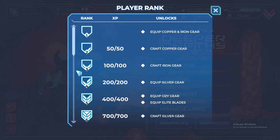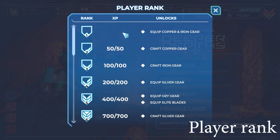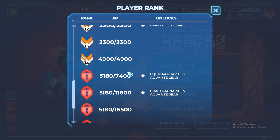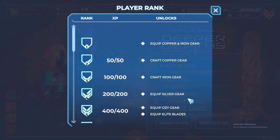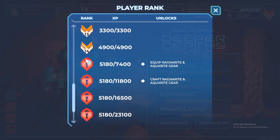We also have a new Player Rank System where you have to complete each rank in order to unlock features. For example, if you are rank one, you can only equip copper and iron gear. I'm currently level 14 on this new account. When I get to level 15 or 16, I'll be able to equip Ragnorite and Aquarite gear, and at level 16 I can craft Ragnorite and Aquarite gear.